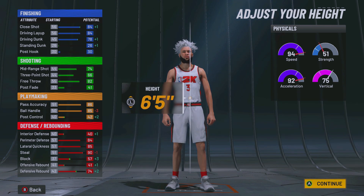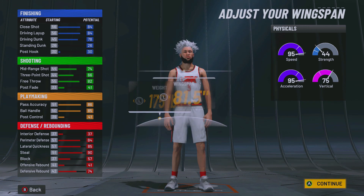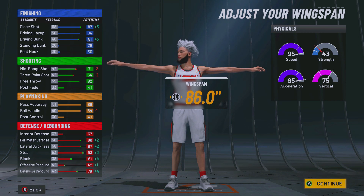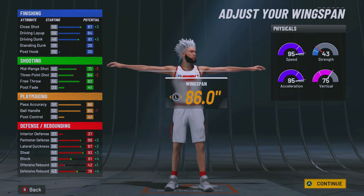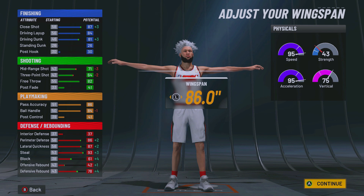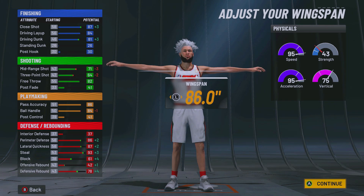For the height you can go from 6'3 to 6'5, but I'm gonna go 6'5 — that's what I'd recommend. Weight go minimum. For wingspan max that out. At 99 you're gonna have an 85 driving dunk to get all those contact packages. Three-pointer is gonna be 64 off rip, 68 at 99. Ball handle is gonna be 84 off rip, 88 at 99, and you're gonna have every dribble move in the game.